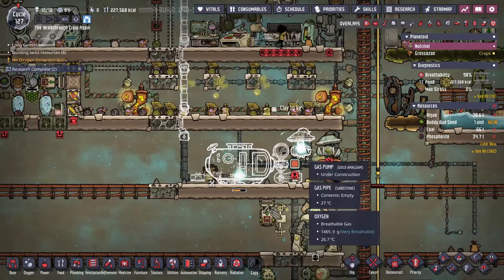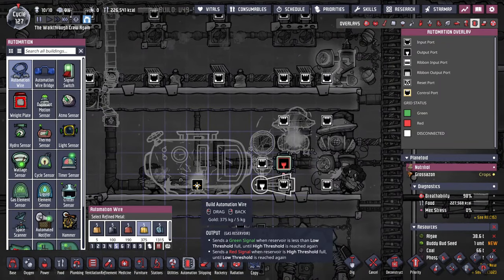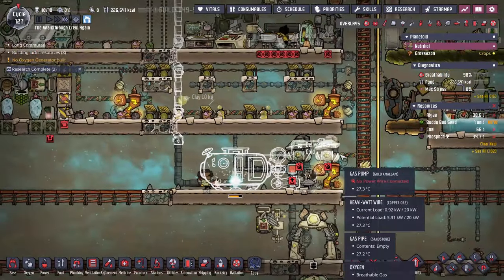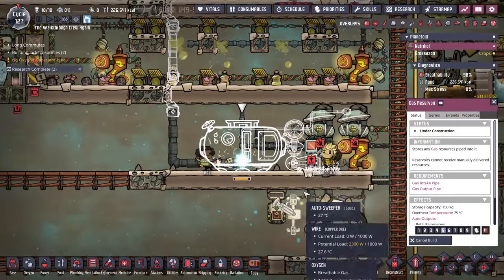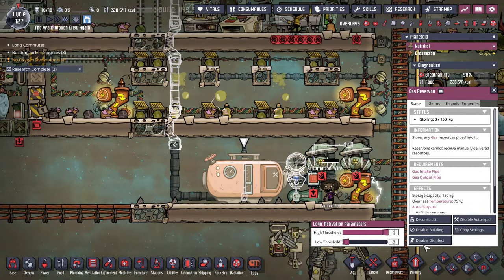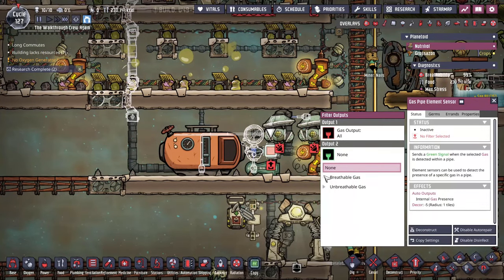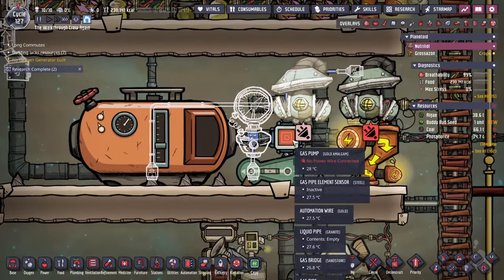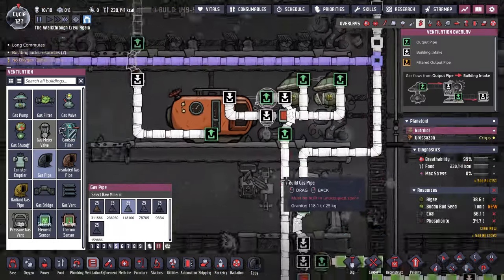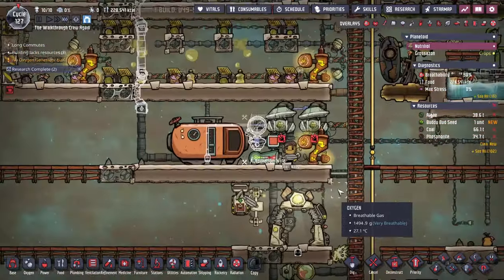The last thing is to connect the pumps to some automation, because I only want these on if we actually need oxygen — no need to have them running all the time. Once the gas reservoir finishes, I'll set the limits — I usually just put this on 80-20, pretty straightforward. And I'll set this to oxygen: if we detect something that's not oxygen, the gas shutoff will steal it and send it down the pipe and blow it back out into the base.